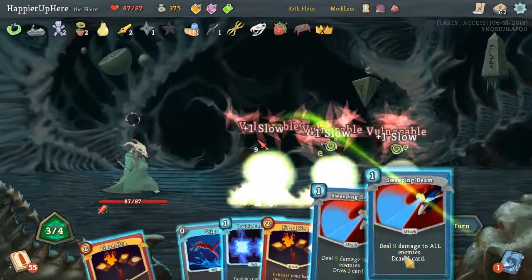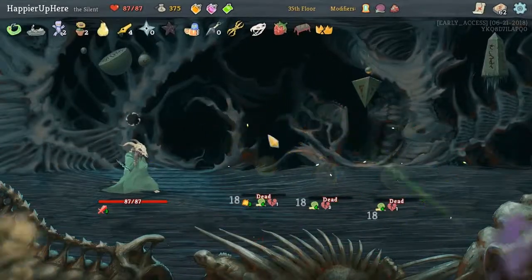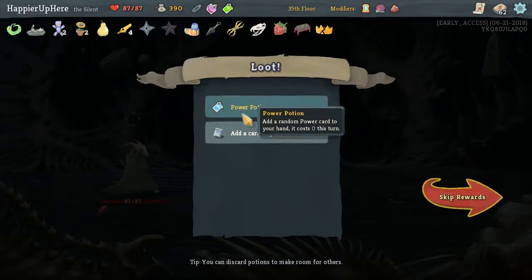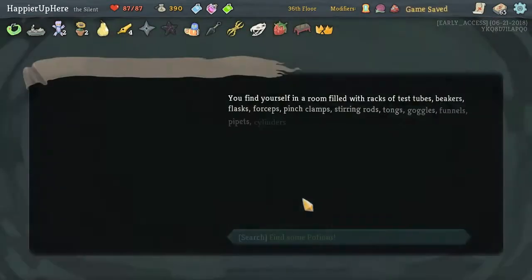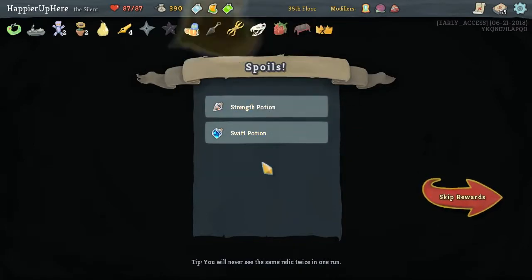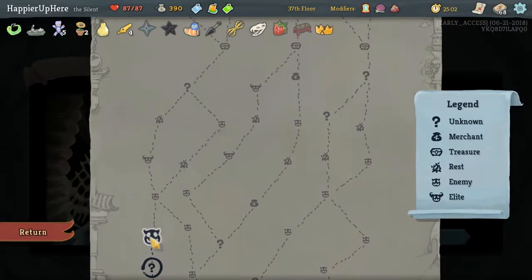We really need curses to somewhat justify our taking curses at the beginning. Power Potion — I don't think we need the Explosive Potion that much. Talisman Size — it might help us perfect fights. Let's take it. We definitely want to take the Fruit Juice, but I don't think we need anything else. Now we have 5 curses and also 5 strength.